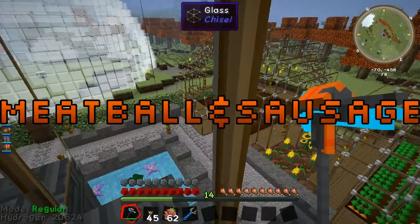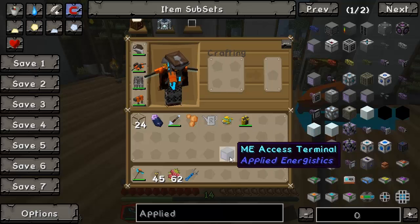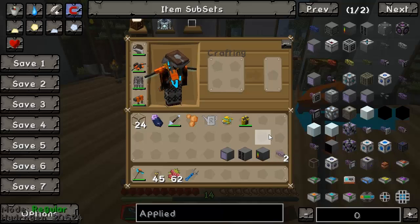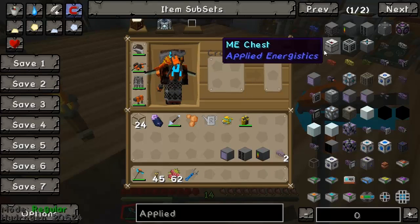Hey guys, Sausage here, and welcome back to Minecraft TLC. Last time we built the ME Access Terminal, the ME Drive, the ME Controller, and the ME Cable. I can imagine that fried a lot of you in the brain department, because it certainly did with me. It was very, very difficult to craft.